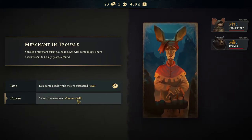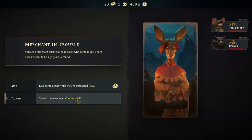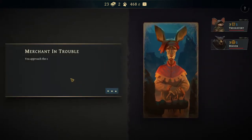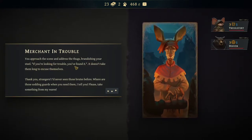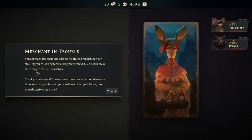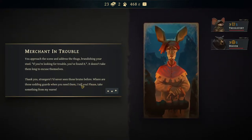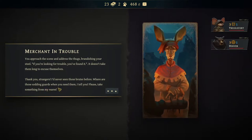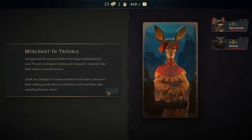So if we defend them and win the fight, I believe we still end up getting EXP and some money. So let's see if we get a fight. You approach the scene and address the Thugs, brandishing your steel. If you're looking for trouble, you've found it. It doesn't take them long to excuse themselves. Thank you, strangers. I've never seen those Brutes before. Where are those sodding guards when you need them?